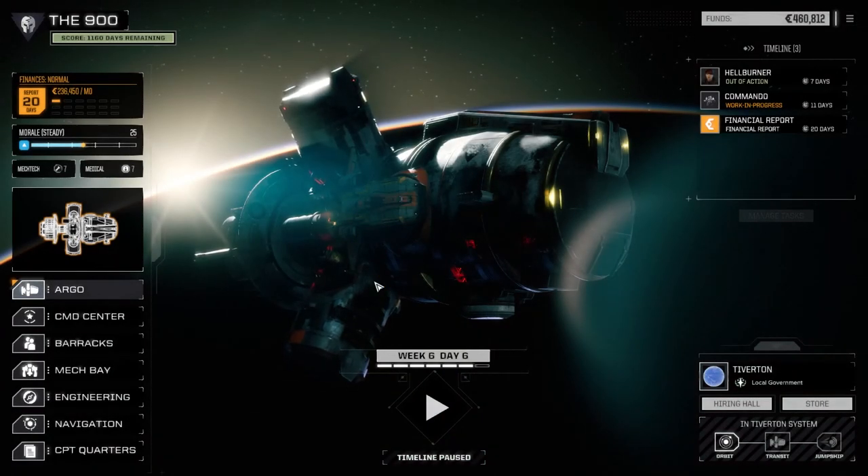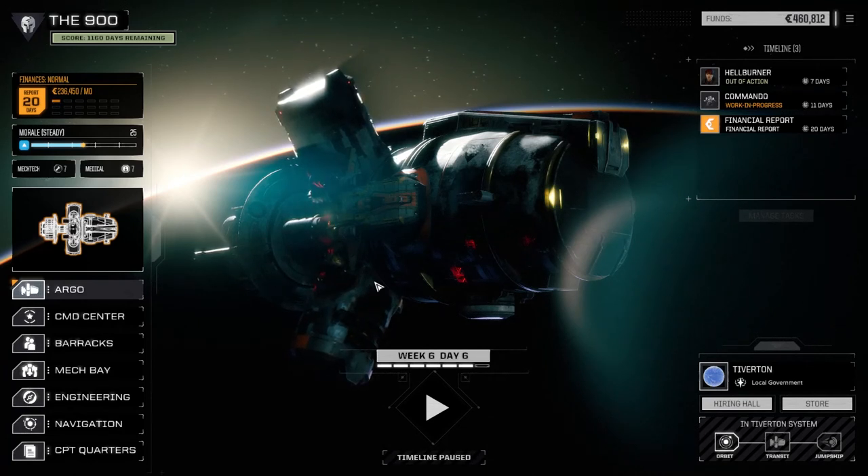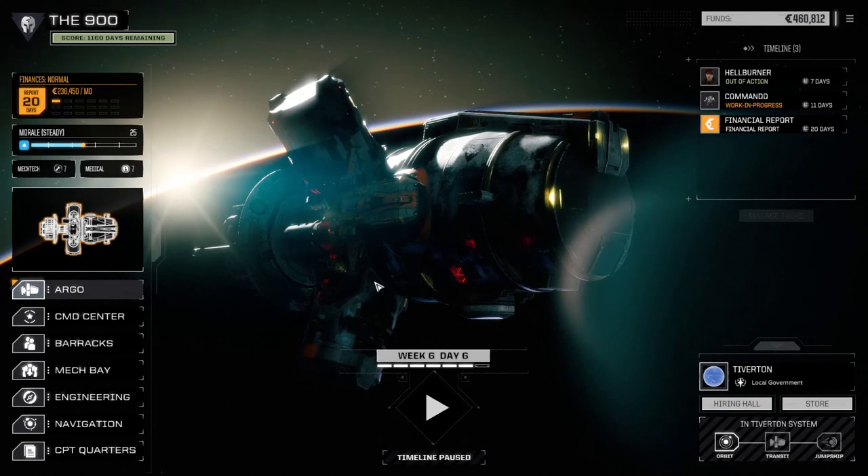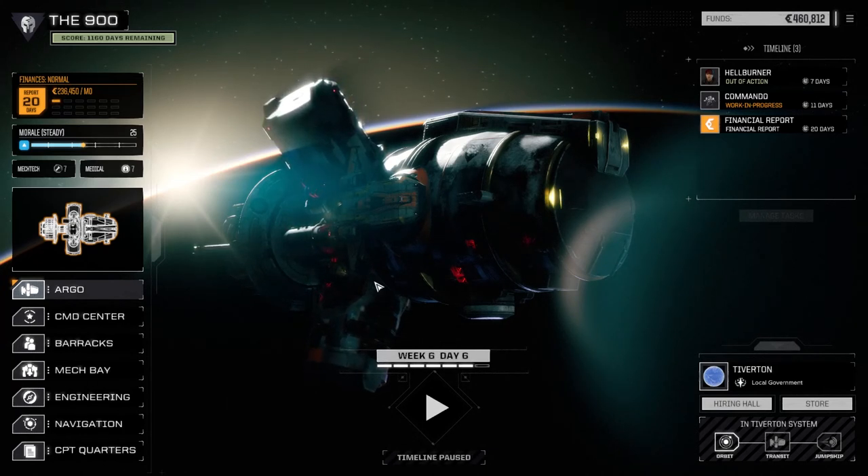Hey everybody, welcome back to another episode of the 900 my Battletech Flashpoint series. So today we've moved from last episode - we moved to Tiverton because our commander took a little bit of damage: we lost an arm, we lost a large laser, so it's still a work in progress right now.